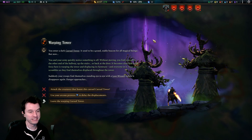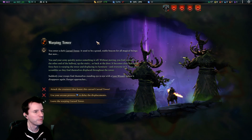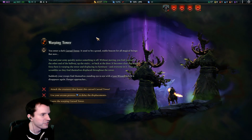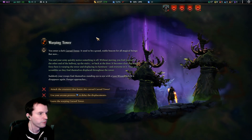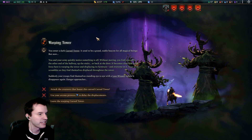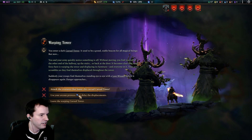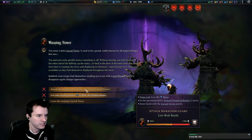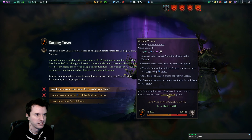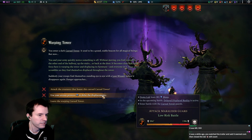Full disclosure, I got the copy from them for free. You enter a dark cursed tower — it used to be a grand stable beacon for all magical beings, but now your army notices something's off. Without moving you find yourself at the other end of a hallway. Some force is warping the tower and displacing everyone in it — oh, it's a dungeon encounter! If you just attack, you get hit with displaced reality every two turns. If you use 281 mana, it's every three turns — I'll delay it with my mana.